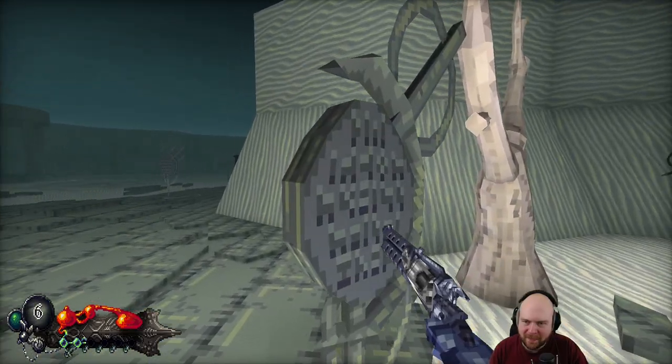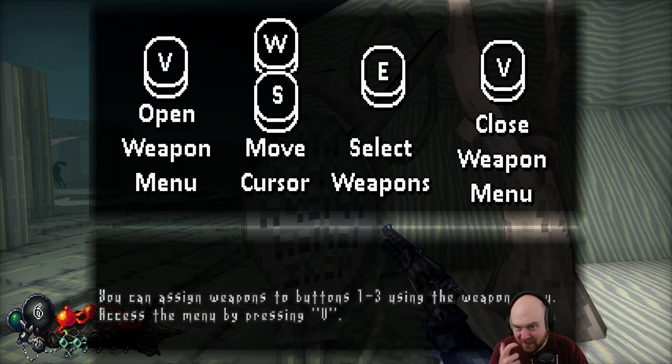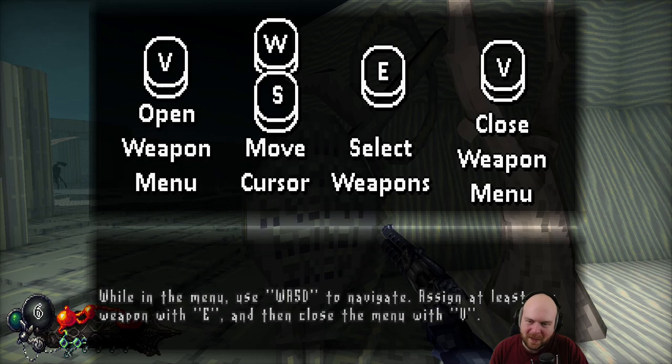What if I empty my magazine and then do the special? W to open the weapon menu. You can assign weapons to buttons one to three using the weapon menu. Access the menu by pressing V, use WASD to navigate, assign at least one weapon with E, and then close the menu with V.